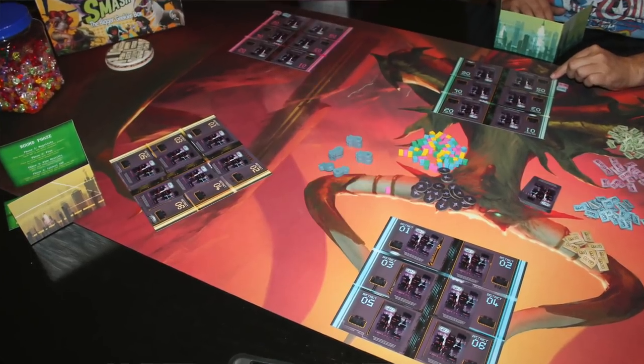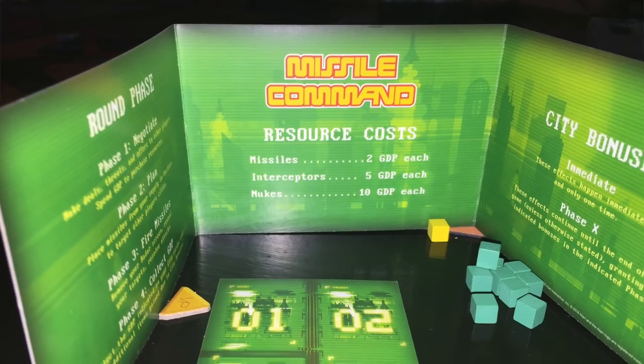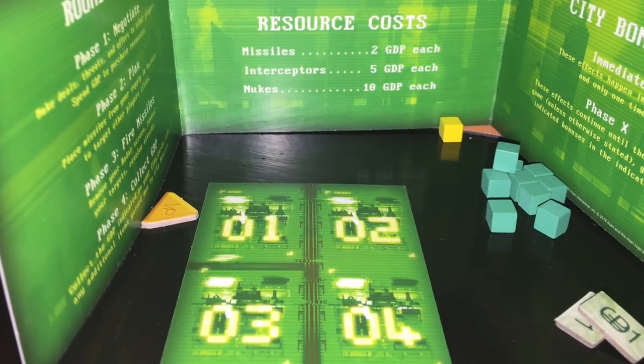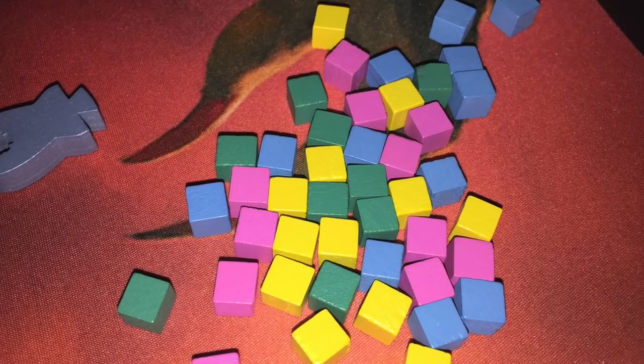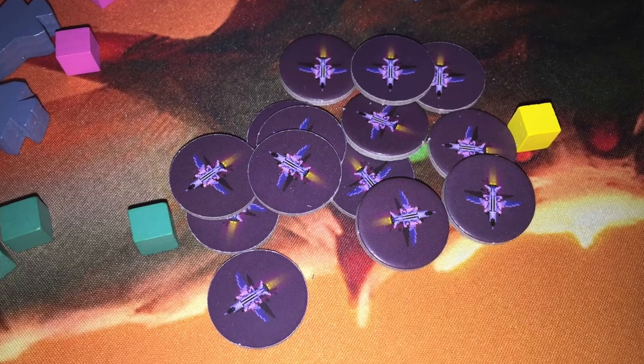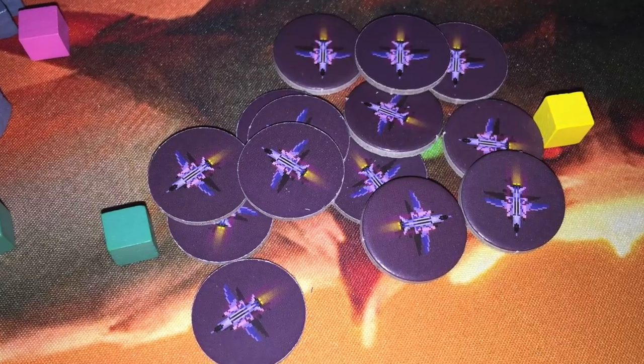Each player is going to get several items. They get a player screen and a vector sheet with six spaces on it. They get their own cities — six cities numbered one through six — and the vector sheet spaces are also numbered one through six. Each player's cities and player shields have a distinct color. In the center of the game, you put a number of colored cubes, as well as some interceptors and some nuclear bombs.